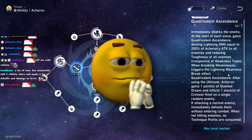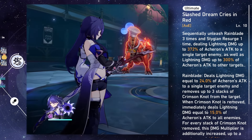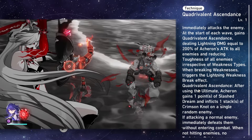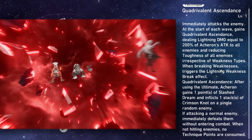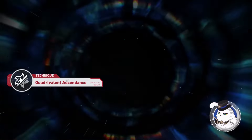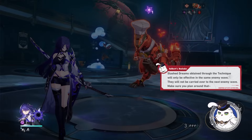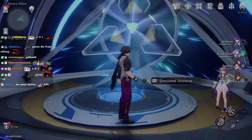There's a bunch of terminology in Acheron's kit, let's get them out of the way. Slash Dream is the stack you need for your Oath. Crimson Knot is the debuff you put on the enemy to do more damage with your Oath. Quadrivalent Ascendance is your Oath overstack — instead of a maximum of nine stacks you can store three more. Your technique will one-shot all common enemies and it doesn't consume a skill point if you don't hit anything. If you hit a boss, you do lightning damage equal to your attack to all enemies, reduce their toughness, and gain the Quadrivalent Ascendance effect — after using your ultimate Acheron gains one charge of her Oath and inflicts one debuff on a random enemy.